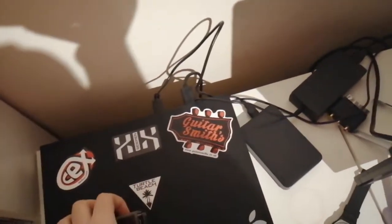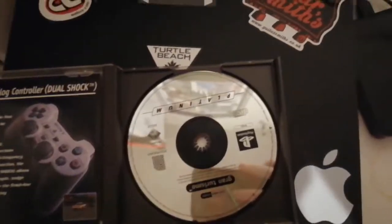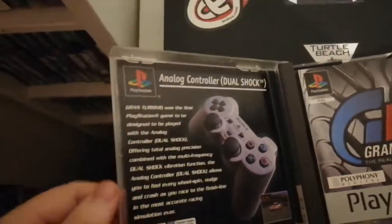Now we're going to go through this side of the room and what games I've got here. Starting off with Gran Turismo 1 — the classic PlayStation game. It has an absolutely massive game manual that tells you all about driving lines, tyres, and all sorts of different stuff. It's fairly detailed.